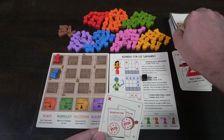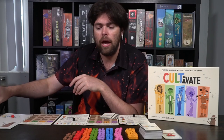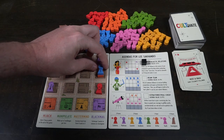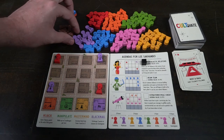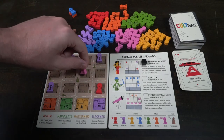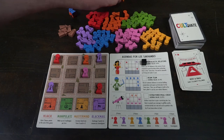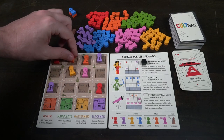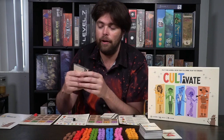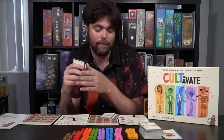For discarding, you discard any number of cards from your hand and draw back up to that many. For the exchange action, there are three main types: you can exchange a three for a three, a two for a two, or a one for a one. You can also exchange a three-value character for any combination, like a two and a one, or exchange a two and a one to get a three-value character. Remember, placement rules still apply — you can only place a cultist as long as there is one above it.